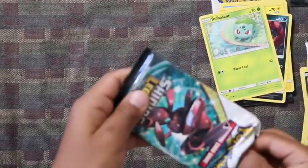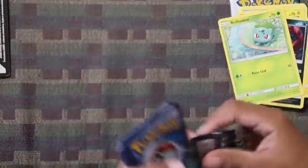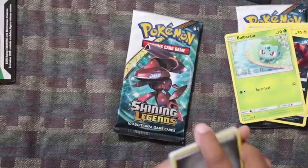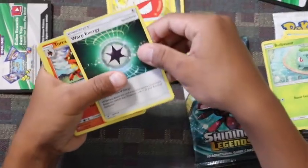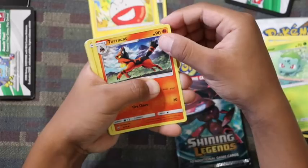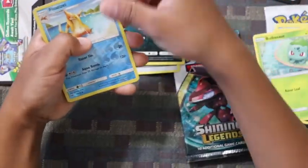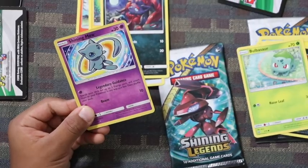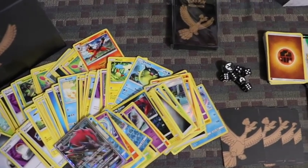Last pack — let's see what we get. Energy, Xtor, Warp Energy, Torracat, Plus, Zora, Eevee, Torkoal, Lozarin, Shining Mew — and here's another look at what we got. Tommy on the outside.